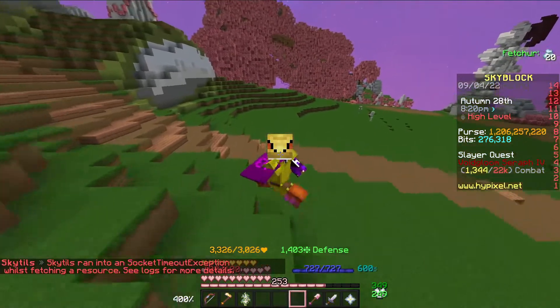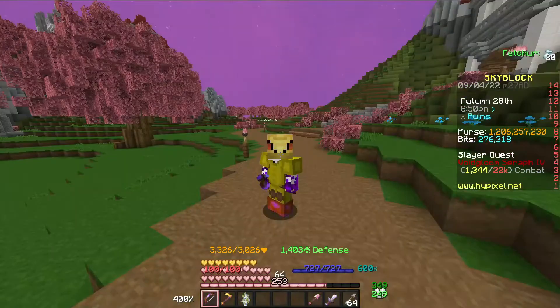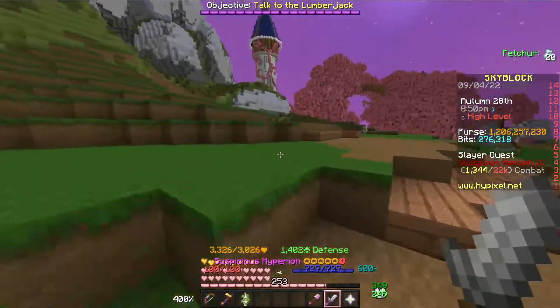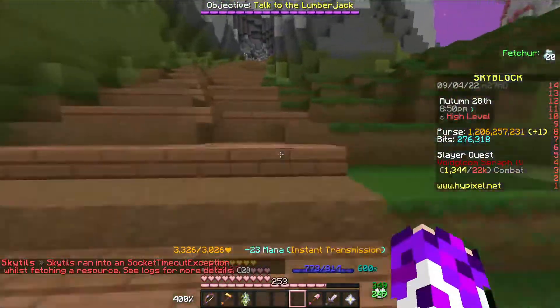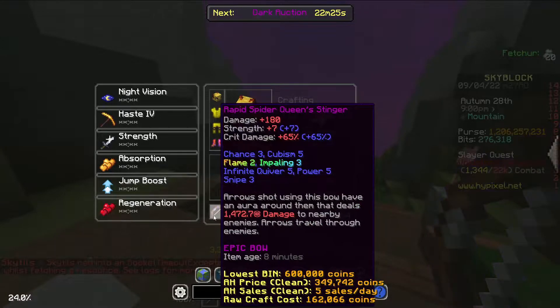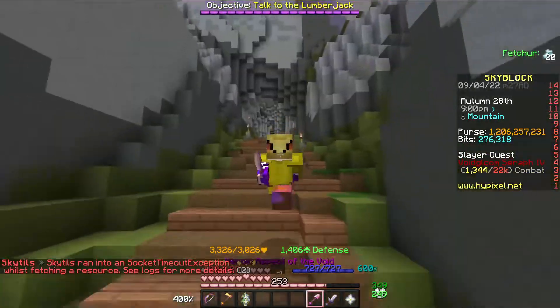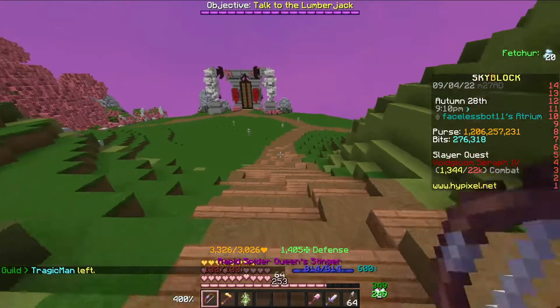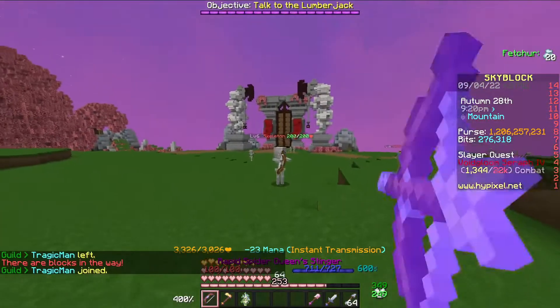Starting off, the Spider Queen's Stinger is obtained through doing Arachne bosses. It's a pretty cheap craft — this bow only costs around 200,000 coins to craft. But the problem with this bow is the ability it has: arrows shot using this bow have an aurora around them that deals damage to nearby enemies.